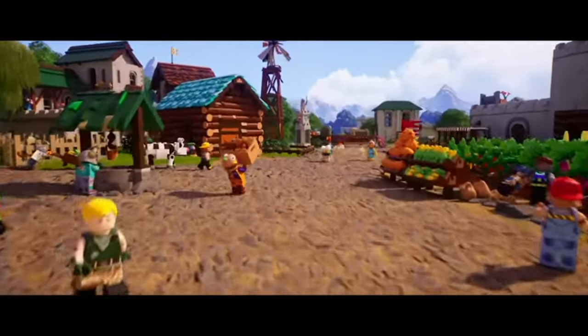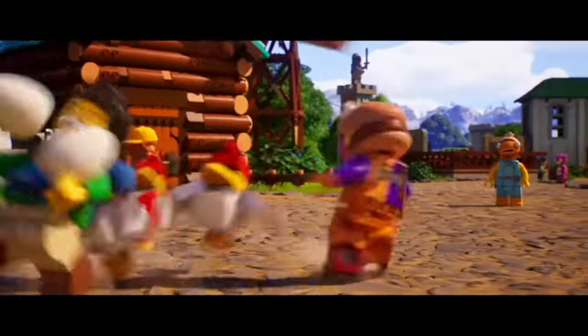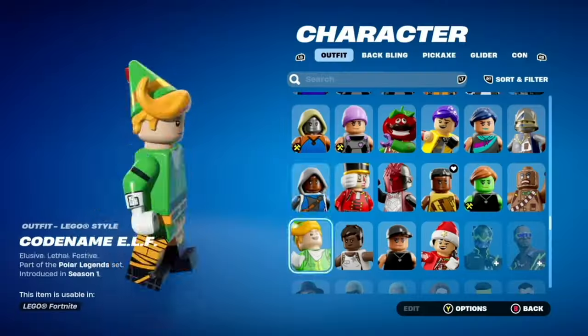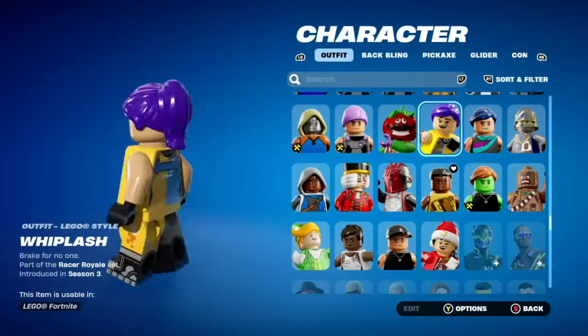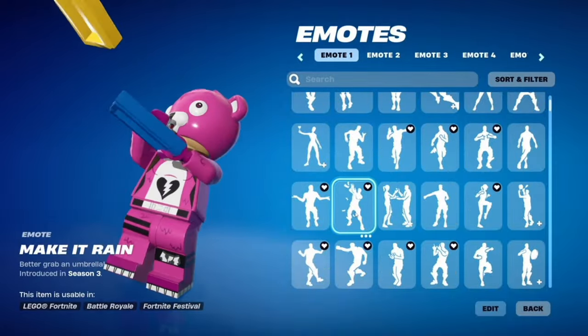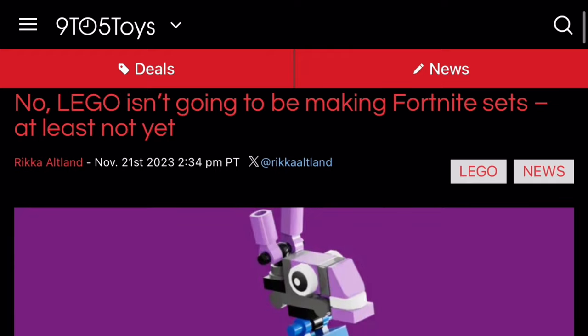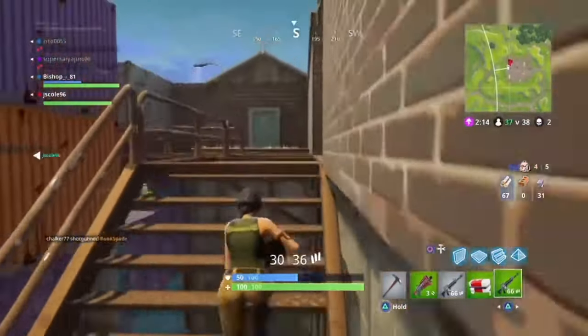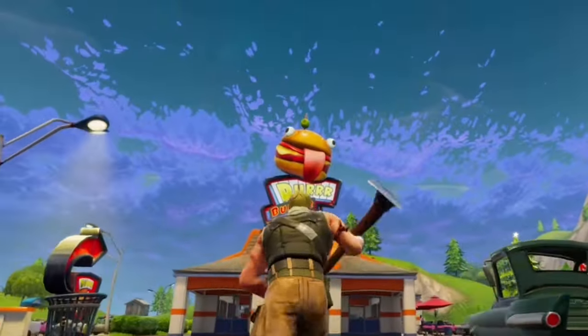After years of waiting, LEGO and Fortnite are finally doing a collaboration. There's just one issue — even though they've made an entirely new game mode, made hundreds of LEGO Fortnite skins, and invested billions of dollars into this collab, we haven't gotten a single actual set. So today, I'm going to be the one to fix that, by making three LEGO sets based off of some of the most iconic OG Fortnite locations, with each set getting bigger and more complex as we go along.